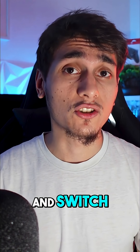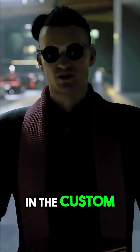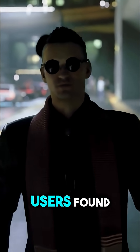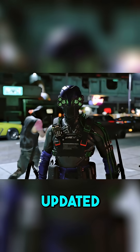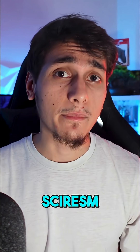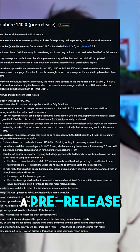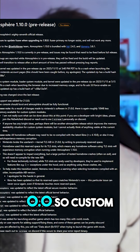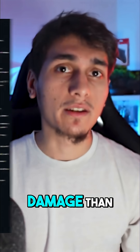Nintendo dropped System Update 21.0.0 for Switch and Switch 2 last week and unsurprisingly it threw a wrench in the custom firmware scene. Right after release, users found that Atmosphere custom firmware couldn't even boot if they updated, essentially breaking homebrew entirely. The Atmosphere lead dev SciresM scrambled to push out Atmosphere version 1.10.0, a pre-release, adding support for 21.0.0 so custom firmware can boot now. However, this update did more damage than usual.